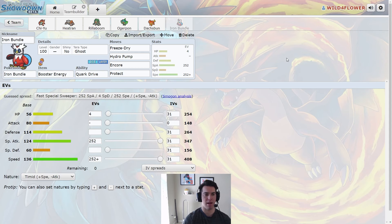The last mon is Iron Bundle. The main difference from Mr. Kirtastic's Iron Bundle is I added Freeze Dry — we don't have Ninetales to set up blizzards. So we have Freeze Dry, Hydro Pump, Encore, and Protect. This is a Speed Booster Iron Bundle. I really like using Encore on my Iron Bundles. Ghost Tera type to avoid Fake Out, similar to Chi Yu. We're max speed, max special attack, looking to hit hard and mess opponents up with Encore. Really nice mon in the current meta. That's the whole squad — shout out to Mr. Kirtastic for the original idea.